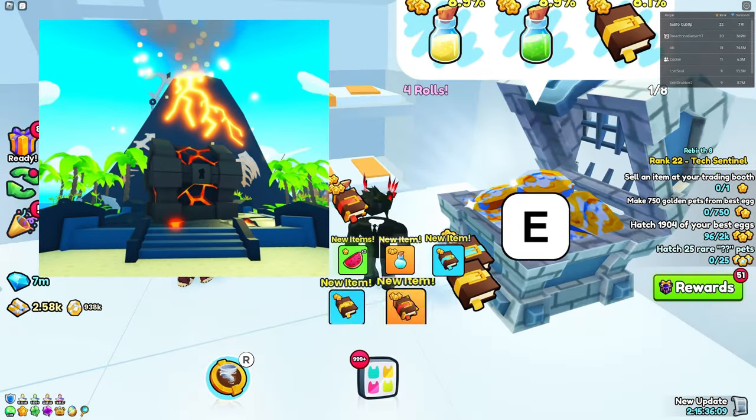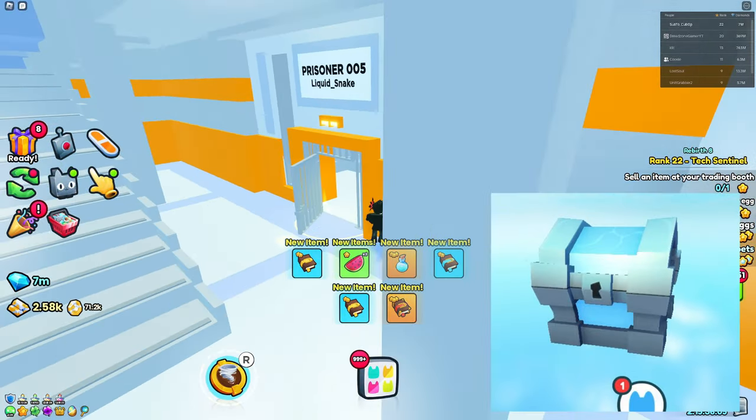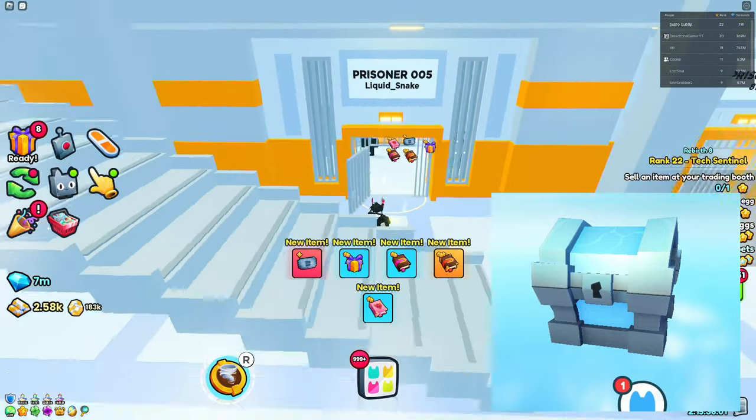It also seems like the Volcano from SmileyX is going to come back and make its return to Pet Simulator 99. And then there's also a Water Chest that's been leaked, so that's probably going to be another chest for the event.